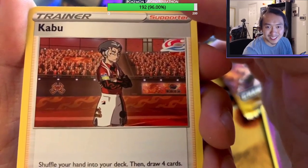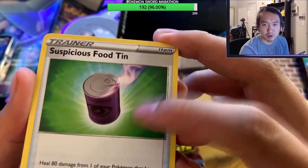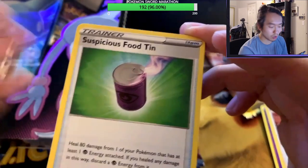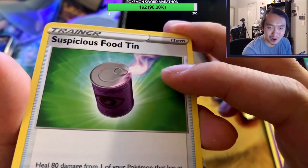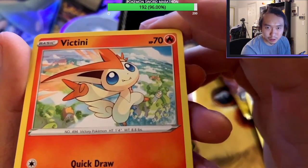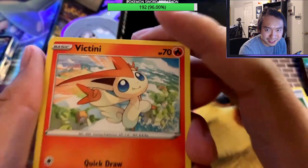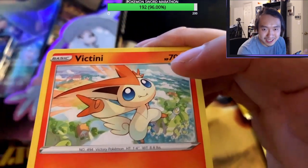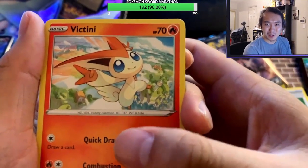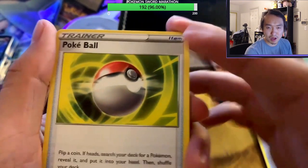Then you got a Suspicious Food Tin — we want the gold version of this, that's the pull we want the most. Looks really nice and cool. Got Venipede, a cute little flying Pokemon — Victory Pokemon to be exact, with that V for victory pose. And that's gorgeous in the background, just some houses over there, he's just flying around like a comet going across the whole sky. You got a classic Pokeball — Pokemon and Pokeballs go hand in hand.